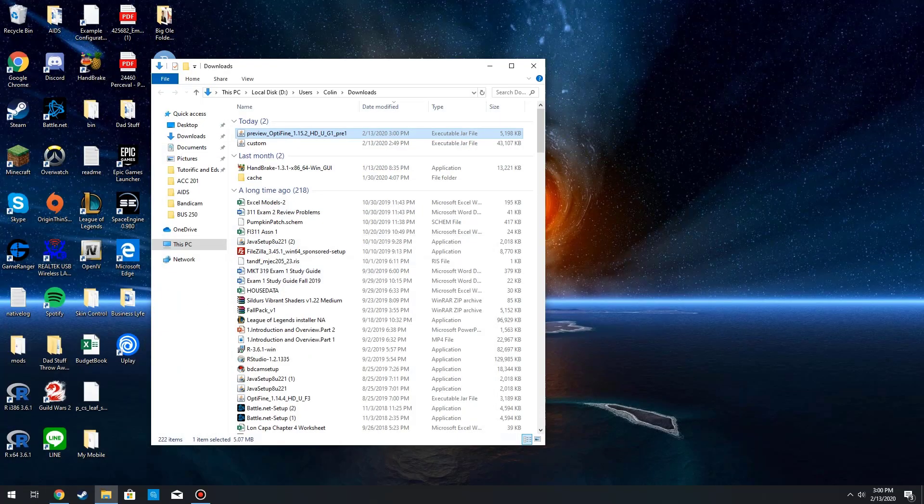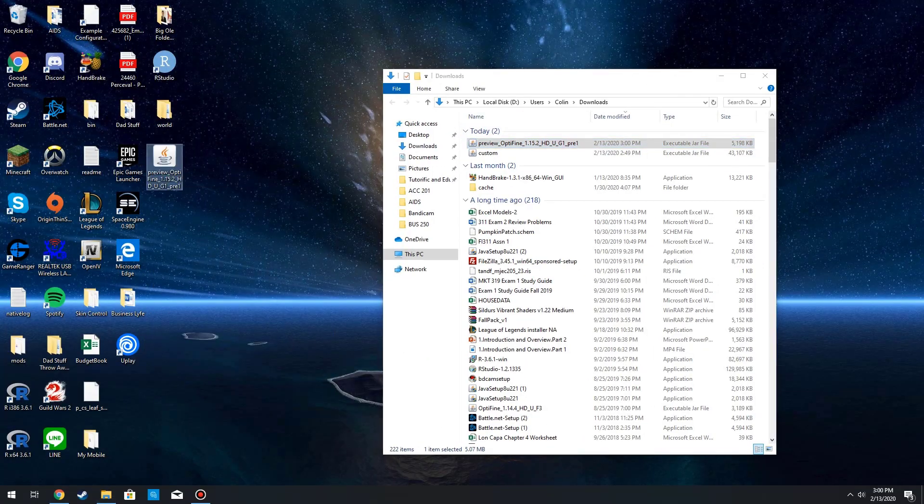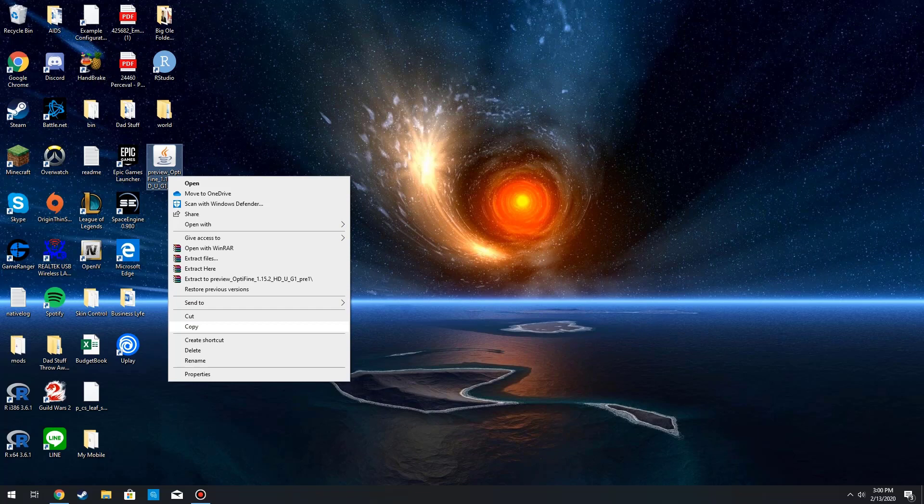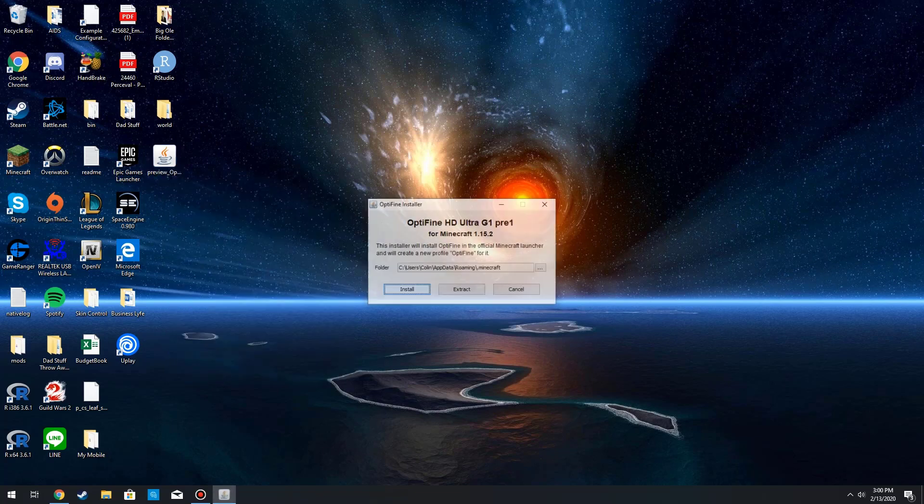We are now in our Downloads folder and as you can see we have our preview version of OptiFine. Go ahead and move it to the desktop, then right-click and go to Open With — you're going to make sure Java is installed and click on Java.